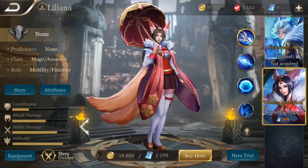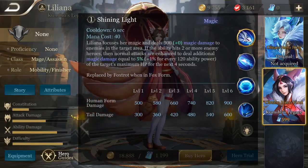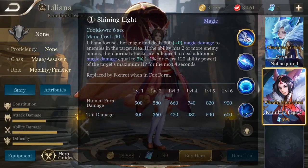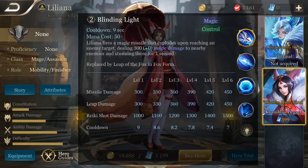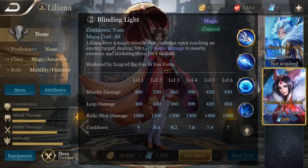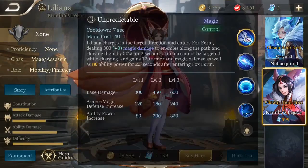Liliana's first ability is Shining Light. Liliana focuses her magic and deals a bunch of magic damage to enemies in the target area. If the ability hits two or more enemy heroes, then normal attacks are enhanced to deal extra damage based on the percent max HP of the enemy hero for the next 4 seconds. Liliana's second ability is Blinding Light — Liliana fires a magic missile that explodes upon reaching an enemy target, dealing damage to nearby enemies and stunning them.